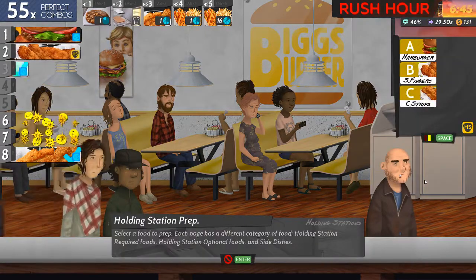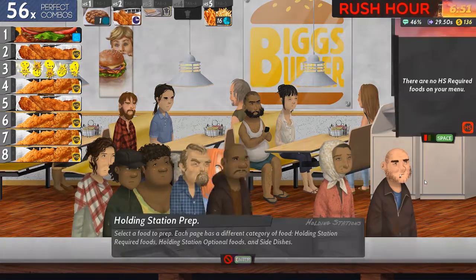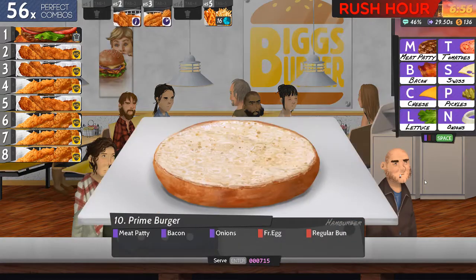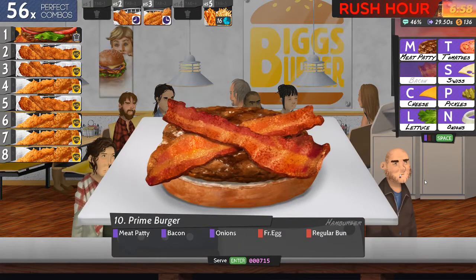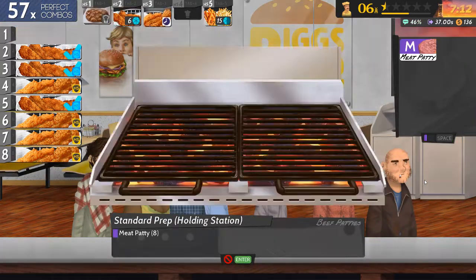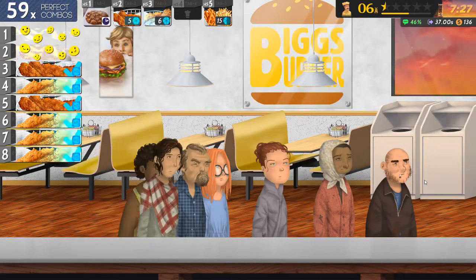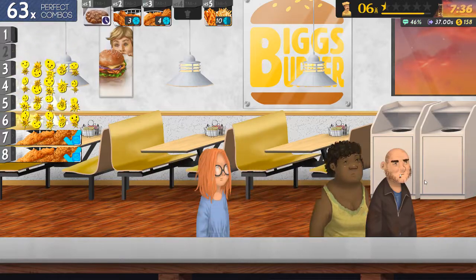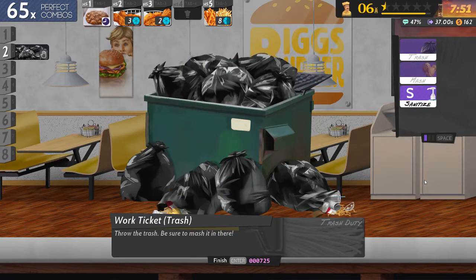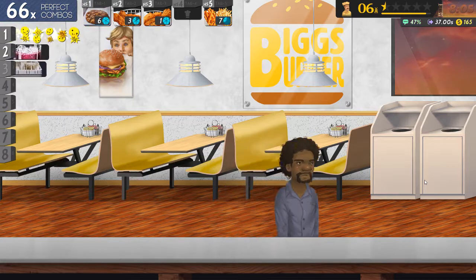And now I've used up all those foods. I'm about to use my last meat. Bacon, onions, fried eggs and a regular bun — the prime burger. So let's cook some more meat: two, three, four, five, six, seven, eight. Now that's done — a lot of them done. Hopefully that's enough sides to last me to the end, and hopefully that's enough food, to be honest.